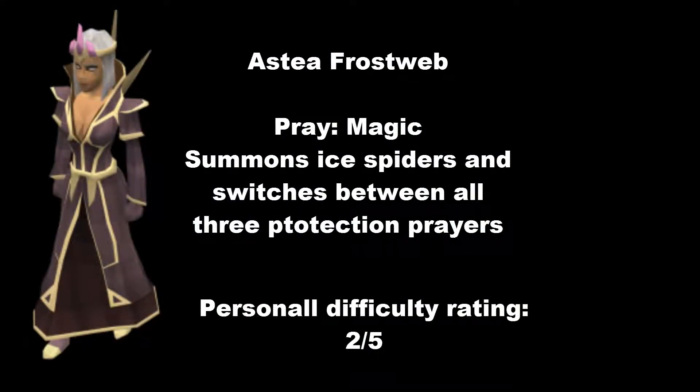The next one is Asteia Frostweb. I couldn't encounter her in about two hours so I don't have footage, but I'll explain step by step. You can encounter her only on the frozen floors from level one, so be careful — she is the hardest of the three starter bosses in my opinion. She switches between three prayers: magic, melee, and ranged, so you'll need at least two attack styles. She will also summon ice spiders; since you'll be praying magic against her, the spiders can hit a fair bit, but she's a low level boss so she shouldn't take long.